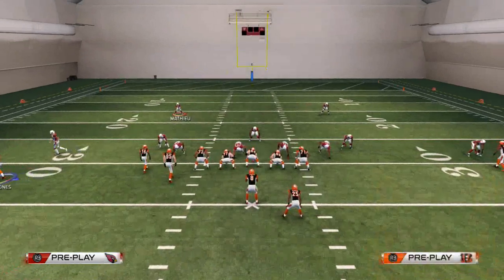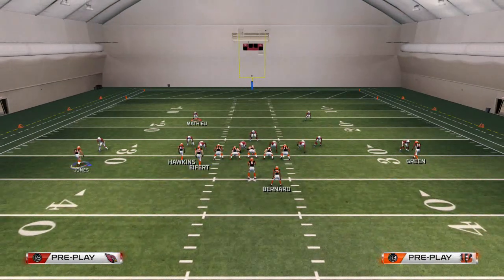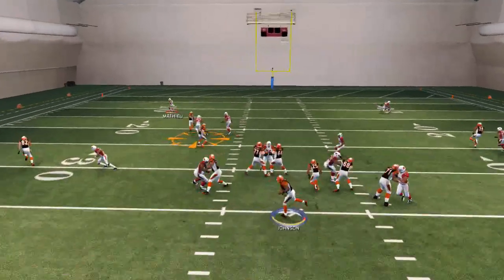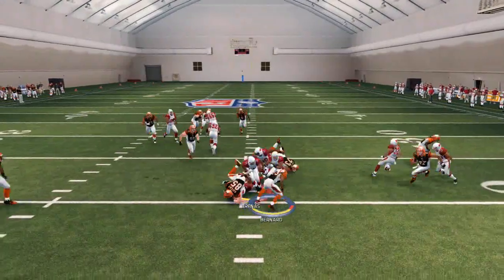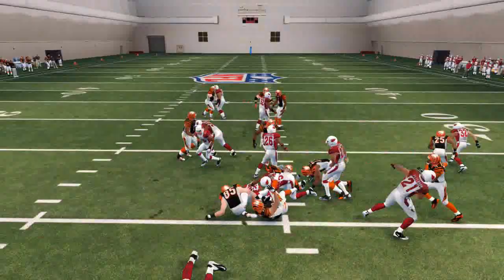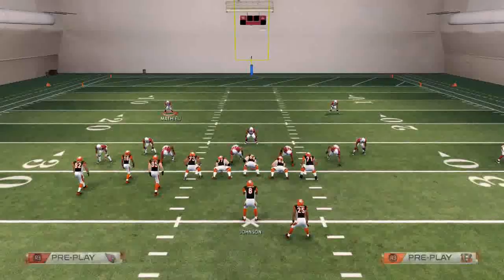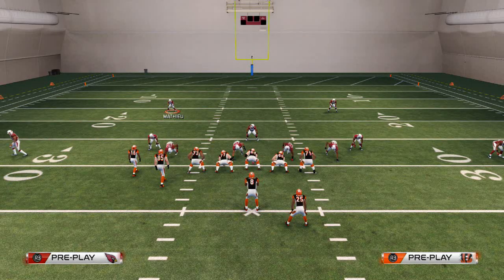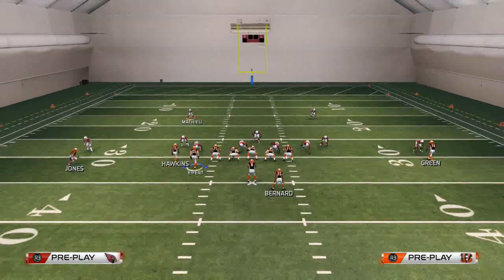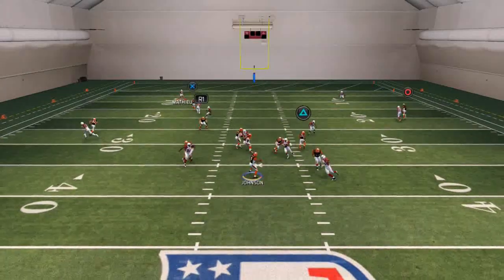Another route that beats two men under on this play is the route to Tyler Eifert, but you have to throw it quick — right as he cuts back. Then I'm working on this little user catch here. I'm not sure if it'll work for you guys on video; you may want to mess around with it in practice mode. This user catch to Hawkins — though you may put someone other than Hawkins there.